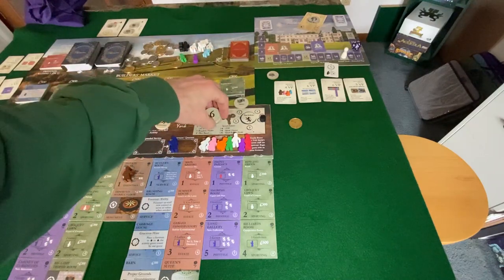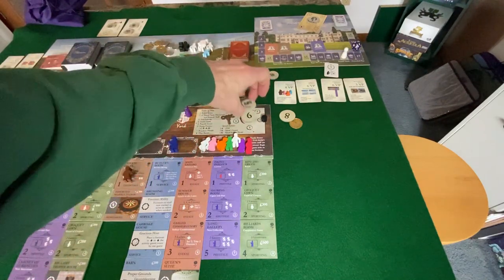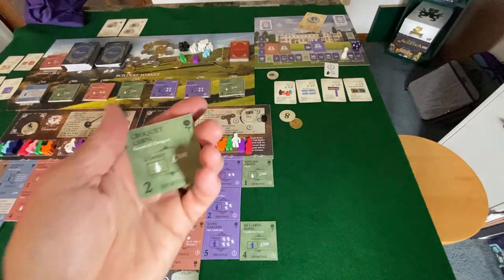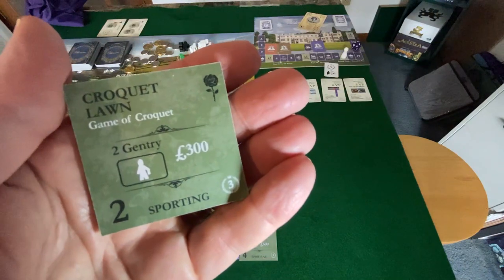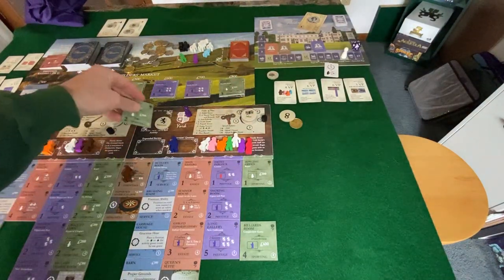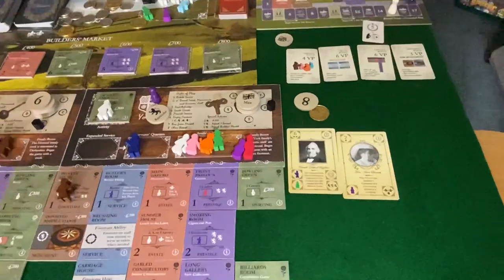I'm actually going to do a little trading away, so I'll leave that eight off to the side so I don't have to dig it up. Max reputation right now — don't have the servant's hall, so we're ready to get going. We're going to go to the croquet lawn, which I really like for its backside favor. First of all, two gentry, very versatile, and the 300 pounds is more than you're going to get from the bowling green. I'll pop that over here and go on with these two guests, the last two guests. Let's zoom in a little bit.